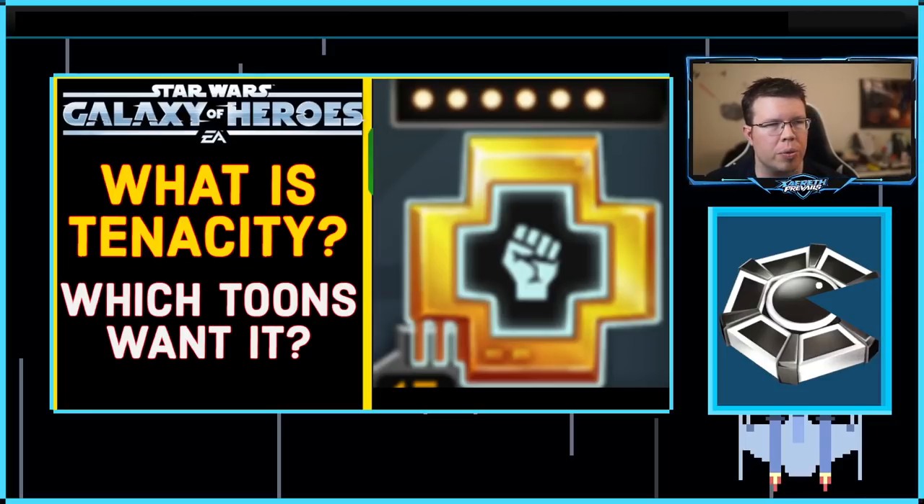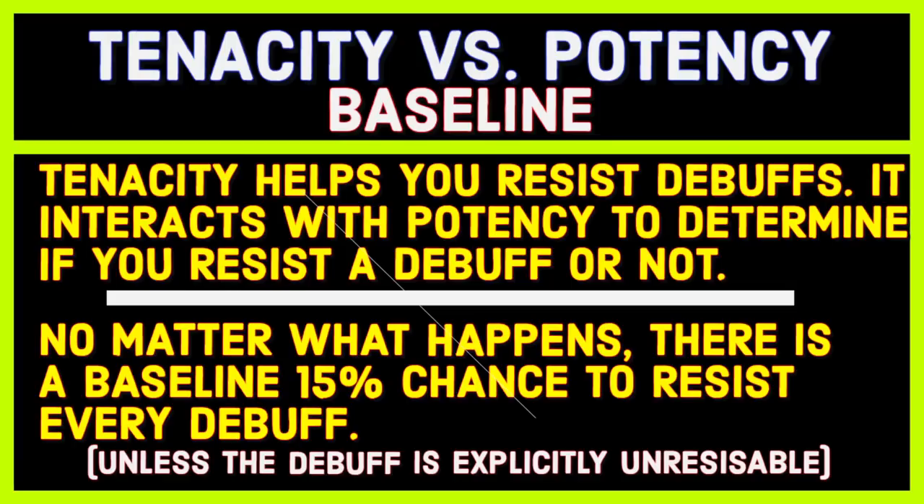So we're going to rush through it, trying to make this video fast. Tenacity versus potency — tenacity helps you resist debuffs. It interacts with potency to determine if you resist a debuff or not.